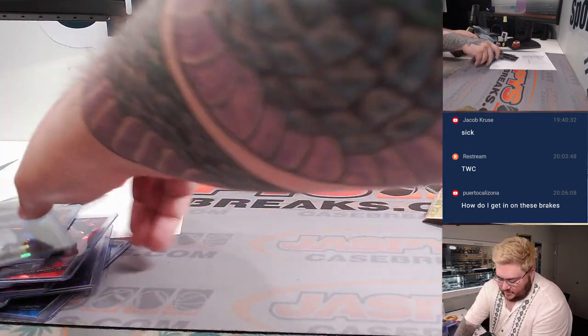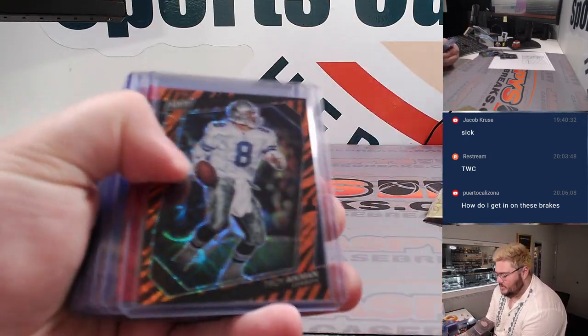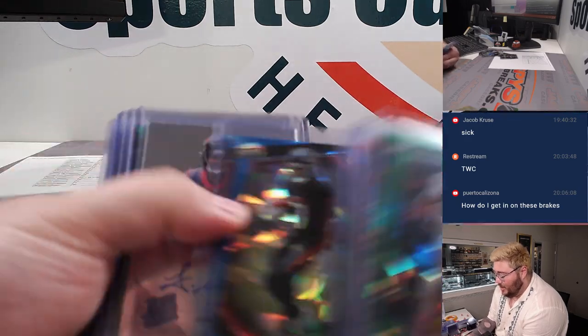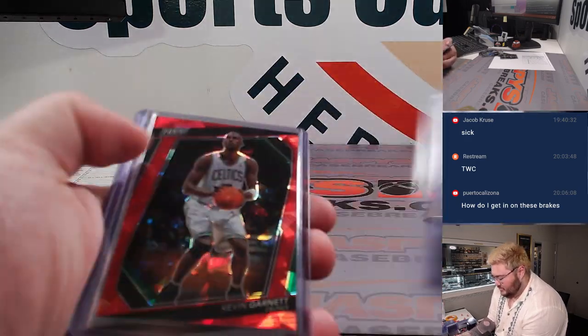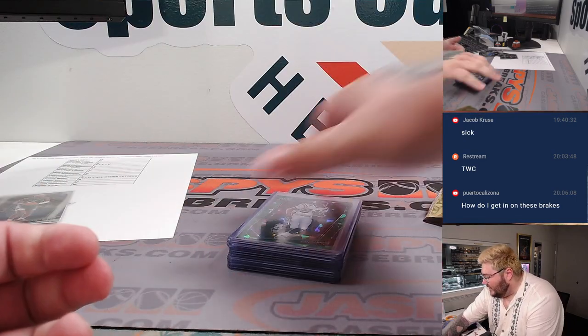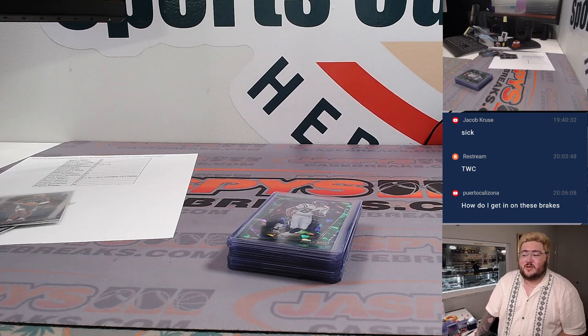All right, thanks y'all — pretty nice right there. Baseball, basketball, football, a little bit of soccer, just a little bit. That's a nice color. Got an auto — John Metchie III. Some nice stuff, though. Thanks again y'all, another 10 packs will be up on the site — JoshsCaseBreaks.com. Thanks again, y'all. Bye-bye.